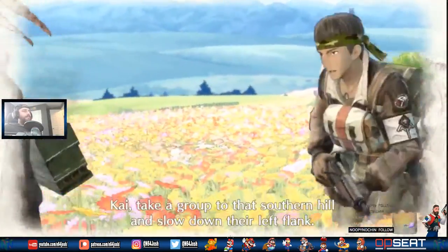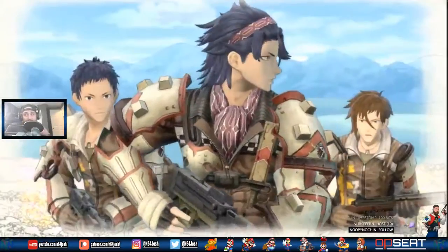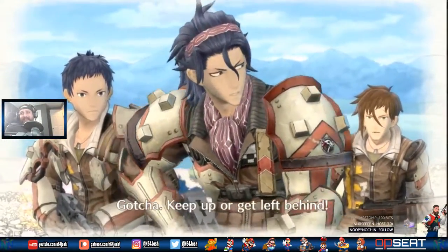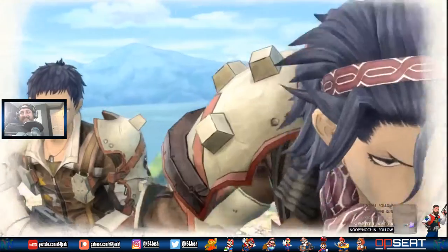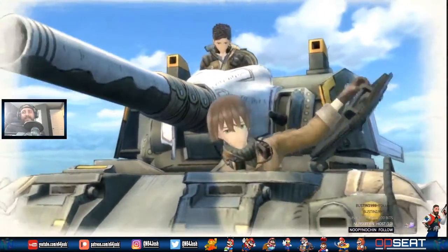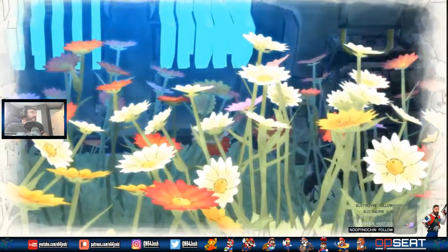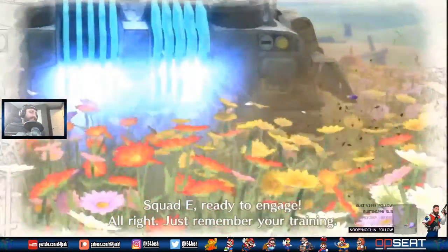Kai, take a group to that southern hill and slow down their left flank. This is looking intense! I like that he just keeps saying 'roll out' like he's Optimus Prime. It's definitely a pretty unique combat system.